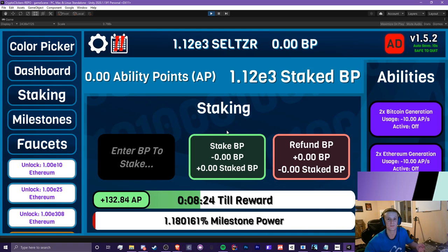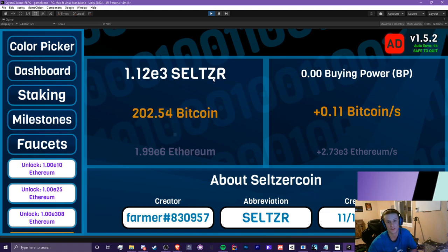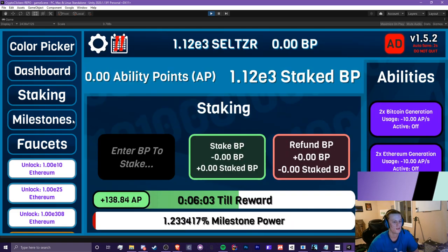This is basically an entirely new game just with a different starting currency which is your own, and I think that's really cool. Also this is not my save. Some cool things here — you can see the About screen for Seltzer Coin: the abbreviation, who the creator is, and when it was created. It's like a little certificate. What I also want to do eventually is make a share button where you can take a screenshot showing how much Seltzer you have, your supply — 1.12e3 right now.